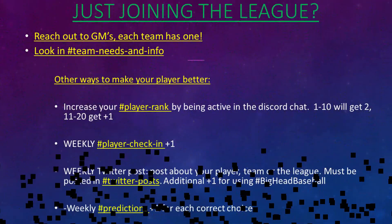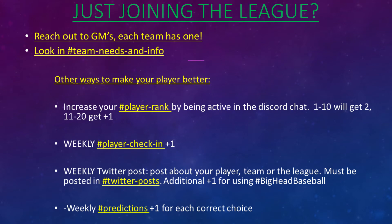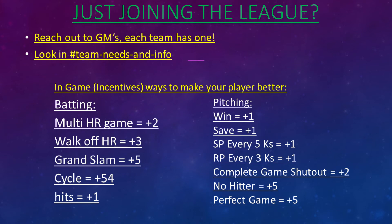As you move further along in customizing your player and the season starts, here are some ways that your player will progress throughout the season through interactions you do within the Discord server. Once you're on a team and in the season and you start getting going, here are more ways to progress your player with in-game incentives for both batting and pitching. There you have it — now you're in the Big Head Baseball League and on your way to the Hall of Fame.